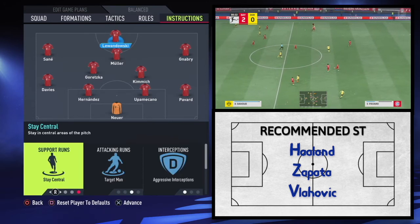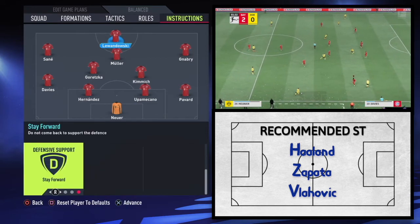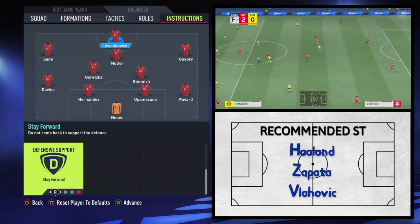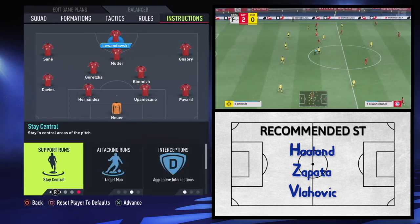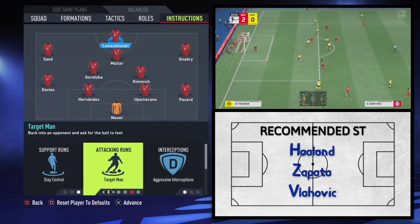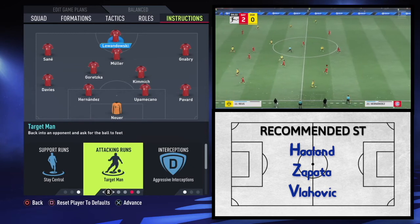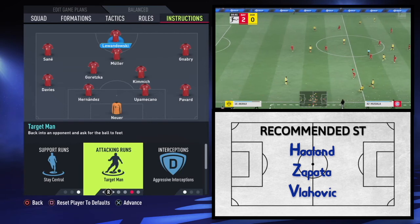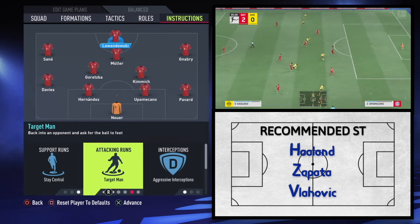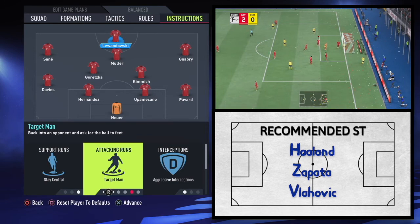Finally, onto Lewandowski: stay central, target man, aggressive interceptions, stay forward. Stay central and stay forward are fairly self-explanatory — he really does lead that press from the front and he's that focal point in the attack. You don't want him drifting out wide or dropping all the way back on defence; you want him to be the tip of the spear. Target man: he's not your classic target man in the way that he'll hold the ball up and knock it down to a runner like Lukaku. What he is is a real ball-to-feet player — he has his back to the defender, calls for the ball, it's played into him, he turns the defender and shoots. He scores 40-50 goals a season from that exact move — his first touch and turn so rehearsed and choreographed, pinpoint perfect.